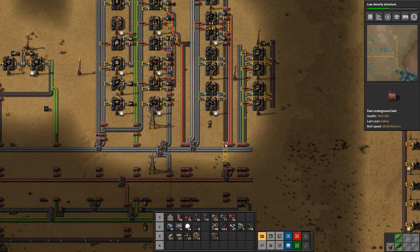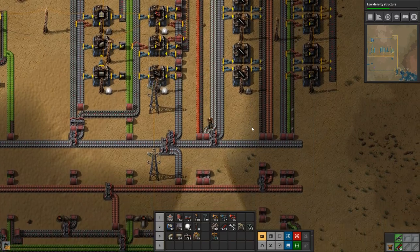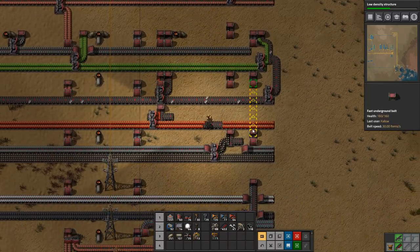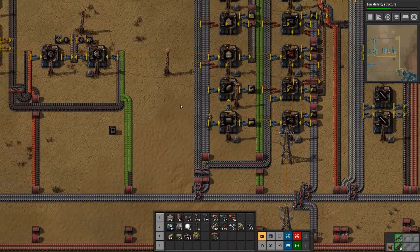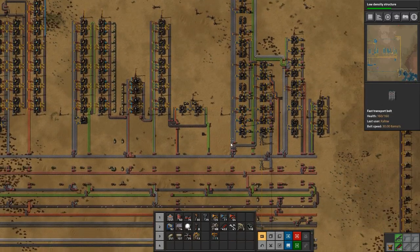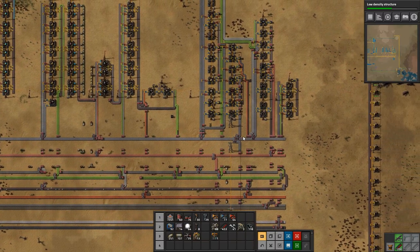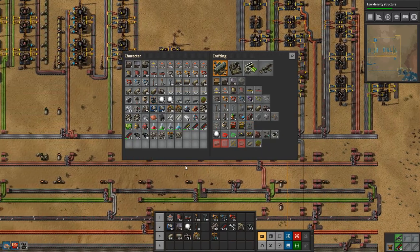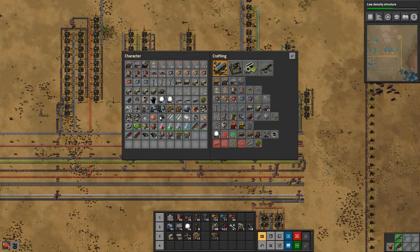Maybe we should set up some more steel production. There's some steel here we can grab — allows us to make one. We need some advanced electronic circuits. Perhaps we'll make one more roboport, because we basically have enough robots now, right? So we might as well start setting up a bit of a roboport network.